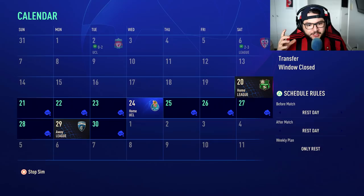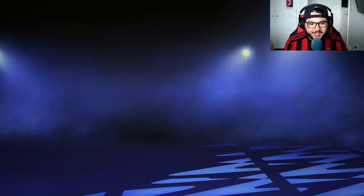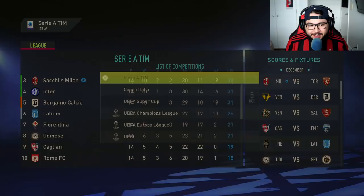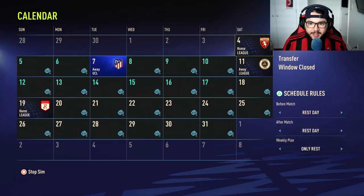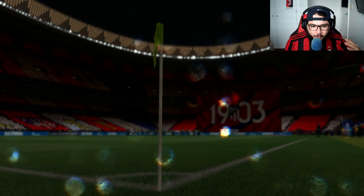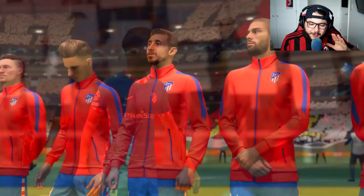November starts with a 2-0 victory against Liverpool. In the Champions League, Porto at San Siro - a 3-2 victory against Cagliari, 4-0 against Sassuolo, then we lose against Porto in the Champions League. We're currently one point off top spot heading into December. The last group game is probably make or break depending on what Porto does - Liverpool need to do us a solid. If we win, we're through.